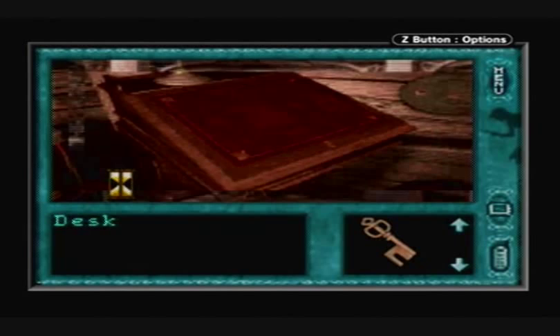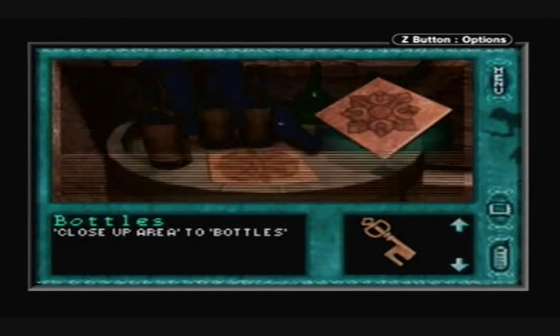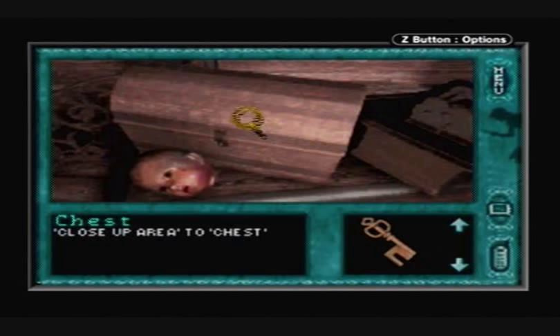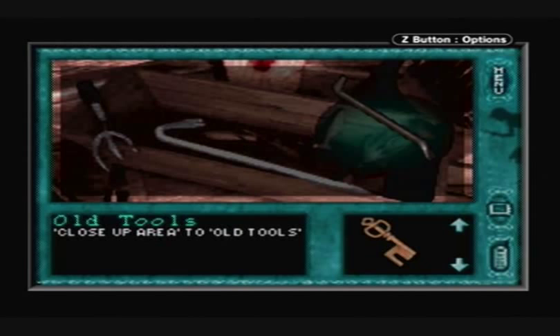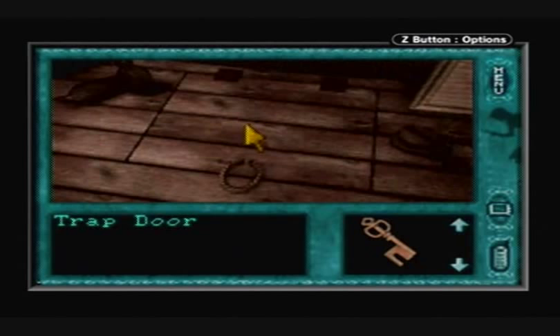Let's explore the attic. We can get a tile — that should come in handy. And that's a creepy looking doll's head. We have an iron — that should come in handy as well. And a crowbar. Crowbars always come in handy; I bet it'll come in handy right now. When you try to leave, oh no, the rope breaks. So you're going to have to use the crowbar to open it up.